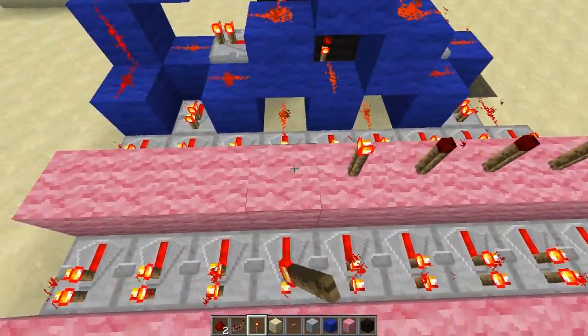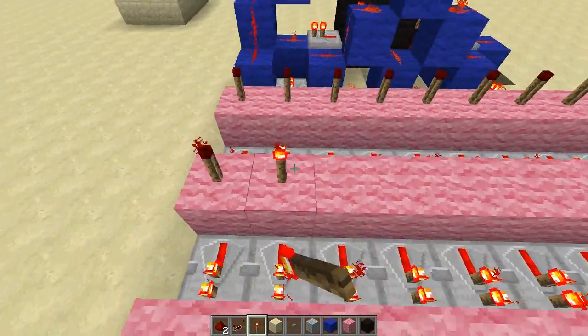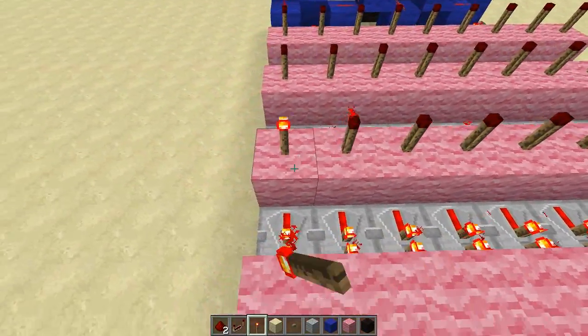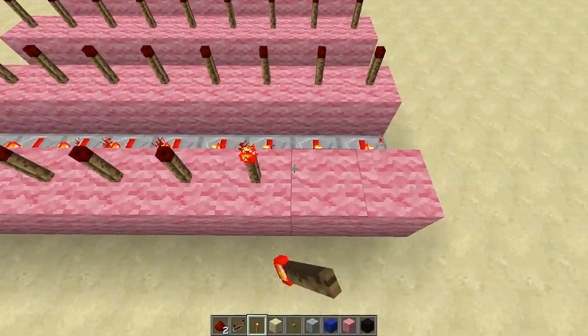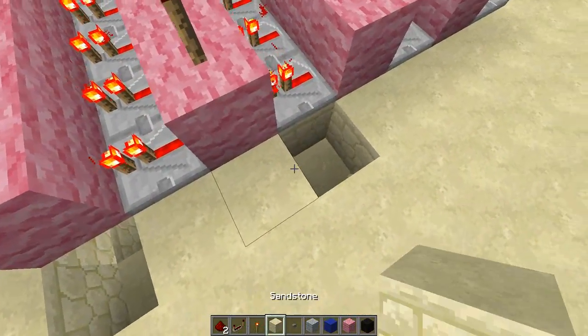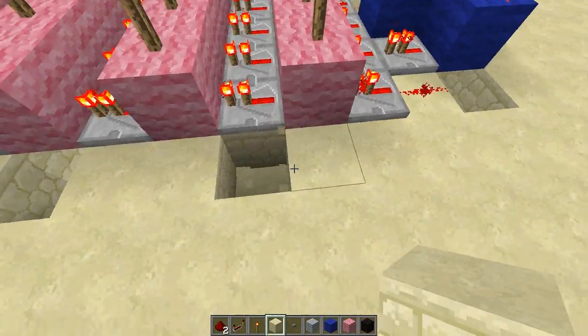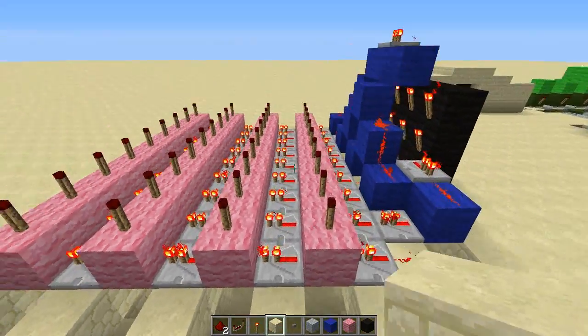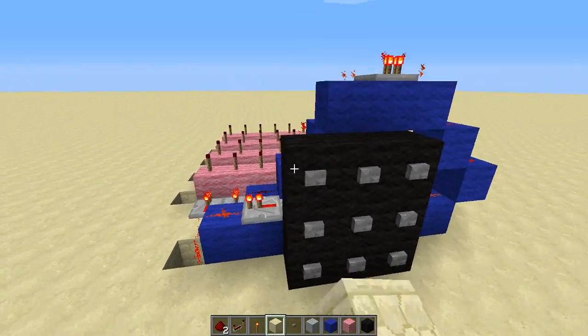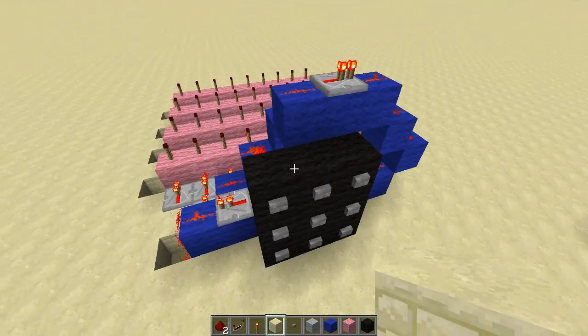Now put torches on those blocks you just placed — make sure to place them in the trenches like this. That's no more, no less.